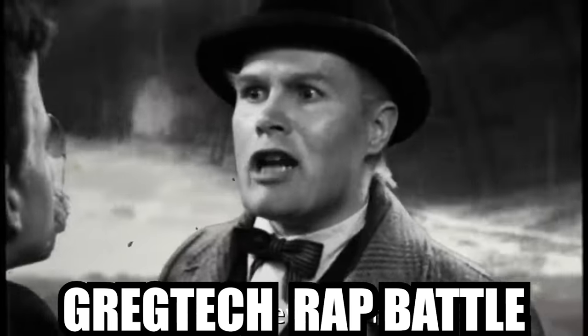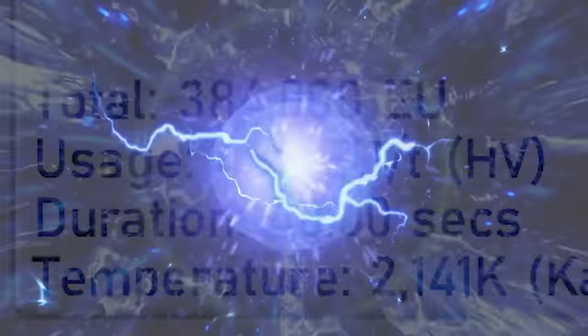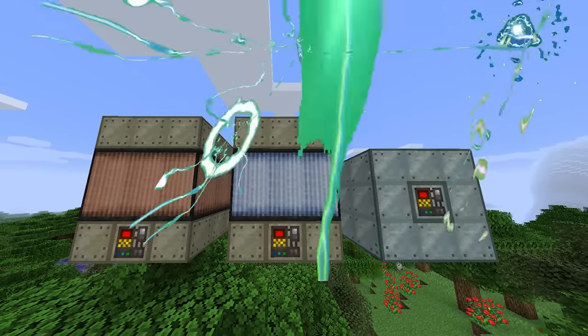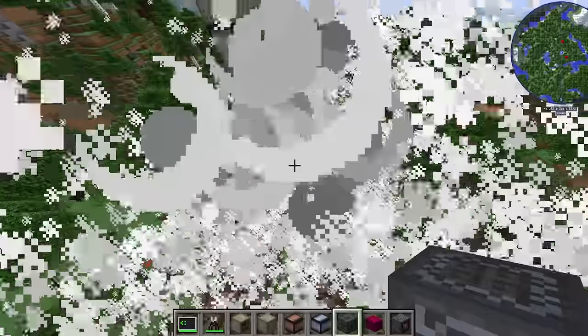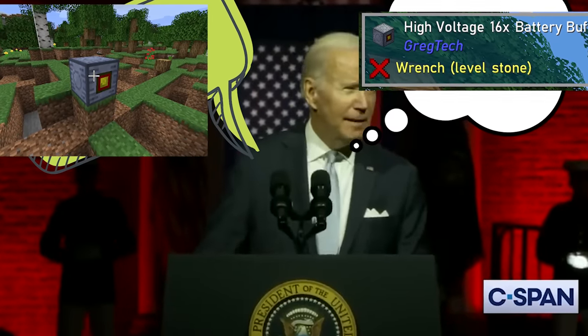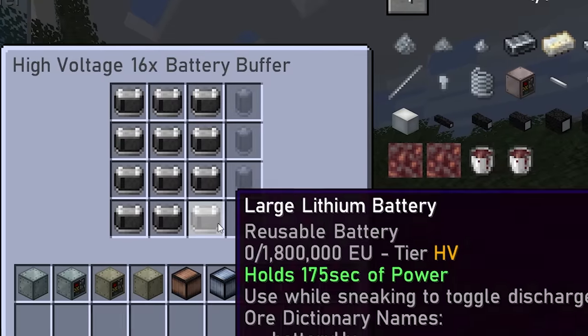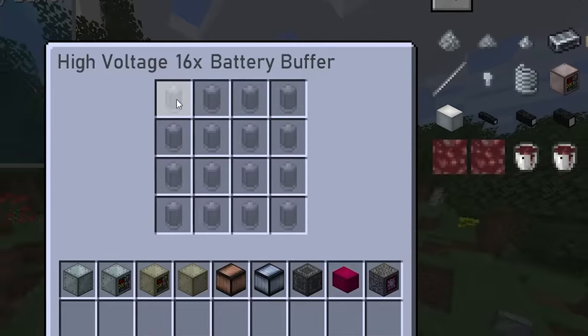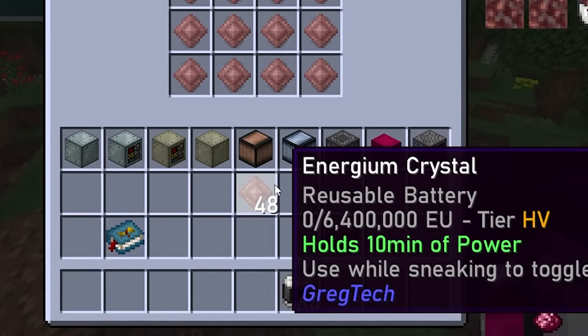But enough complaining — actually it was time to complain about one more thing. Doing all of this titanium processing consumed massive amounts of energy. Since each blast furnace and vacuum freezer would be running at the same time, supporting every titanium processing machine needed the beefiest power system possible. This theoretical beefy power system would be comprised of the highest possible amperage energy converter and high voltage batteries. Unfortunately, lithium batteries were getting boring. The real deal were these communism-colored two-dimensional rhombohedrons called energium crystals.